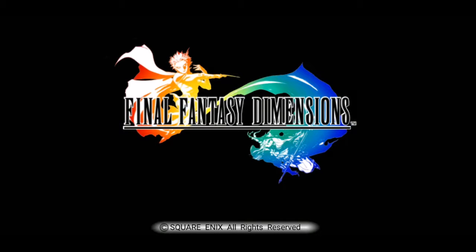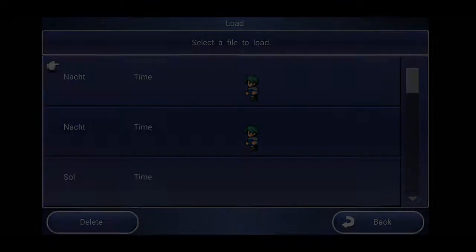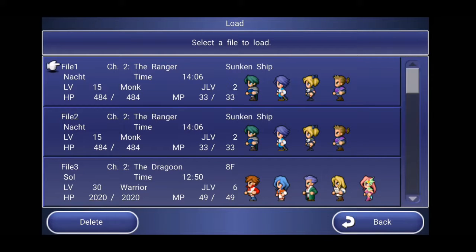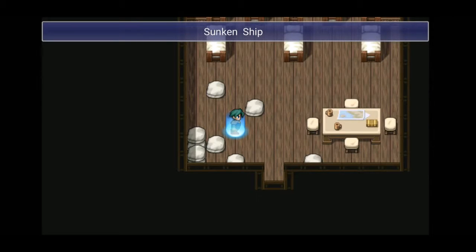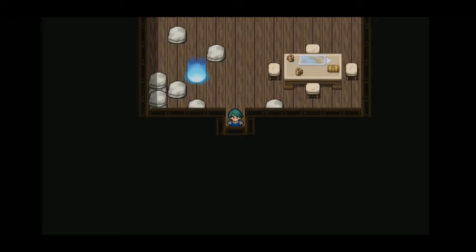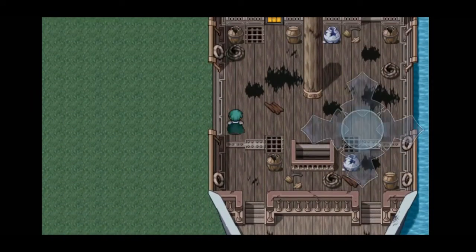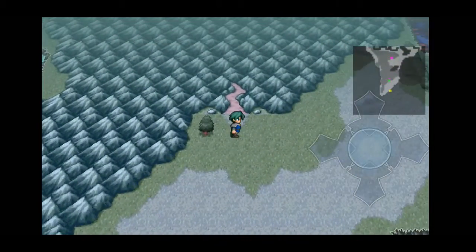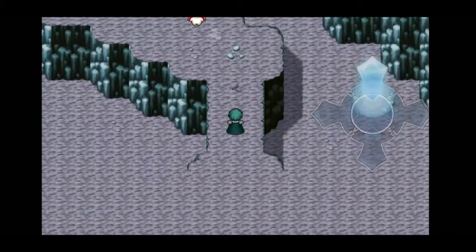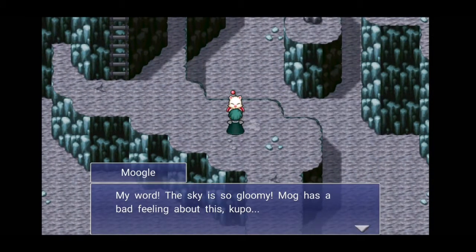All right, here we go. Final Fantasy Dimensions, which is a touch screen only Final Fantasy. We're now in the second major chapter of the game, called the World of Darkness. I've supposedly played the dark, or evil characters, although they haven't done anything so far to make them seem evil.